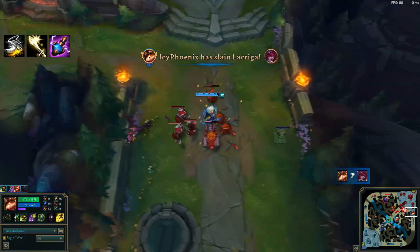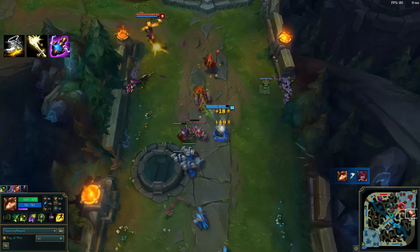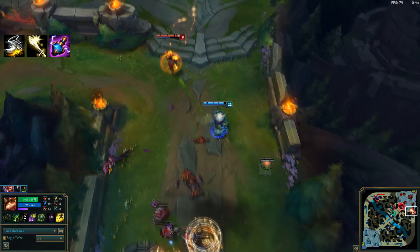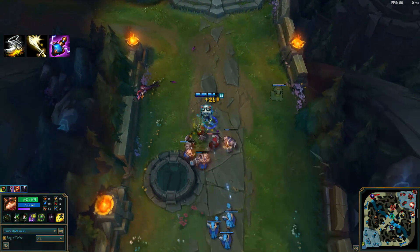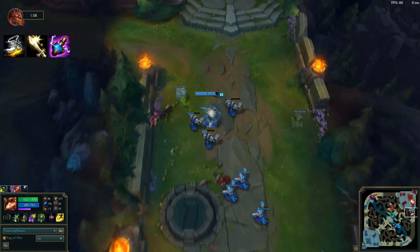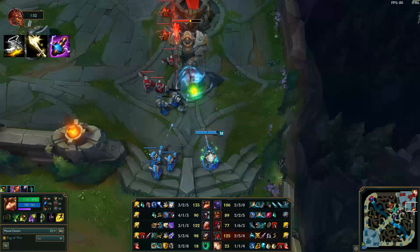That was five shots. Elixir of Sorcery gives a lot of ability power for 500 gold, so while you have it on, you are very strong. It's really good when ahead for closing out games, especially if you get to attack towers with Galeforce and attack speed boots — you can see it just dropping.